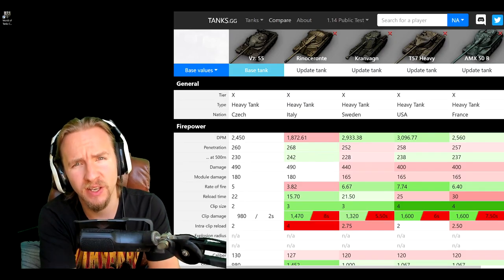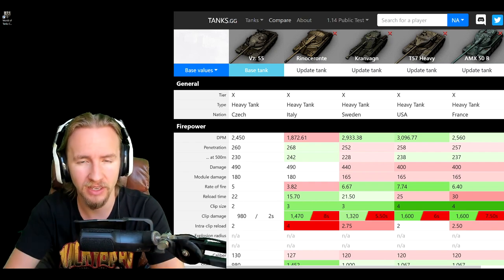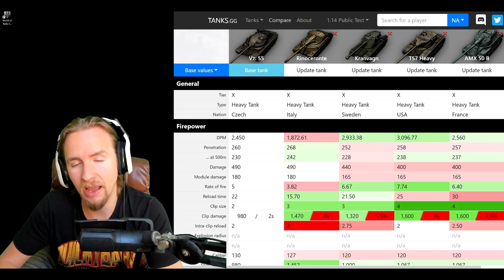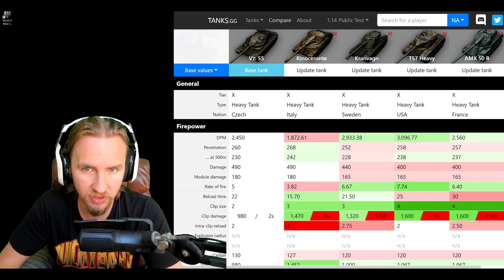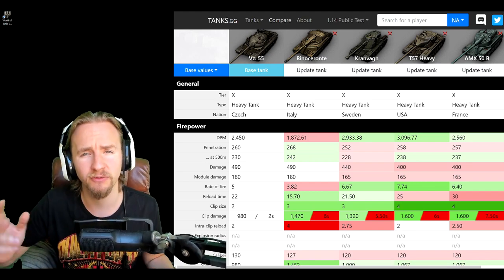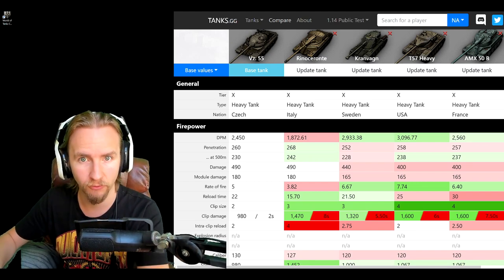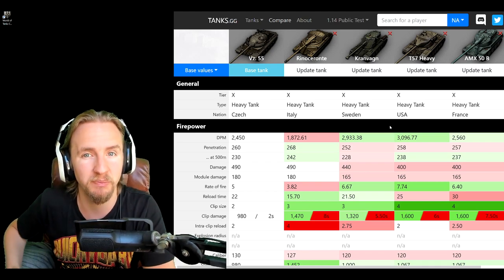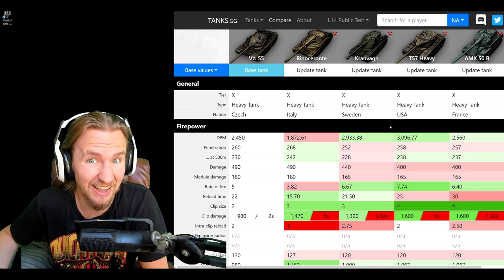With the introduction of the VZ-55, it will be the fifth tier 10 autoloading heavy tank in the game. With so many autoloading heavies it's hard to make them all have their differences. I'm going to compare the VZ-55 to the other four autoloading heavies in the game so you can really see where this tank is going to shine and where you're probably best to get one of the others instead.